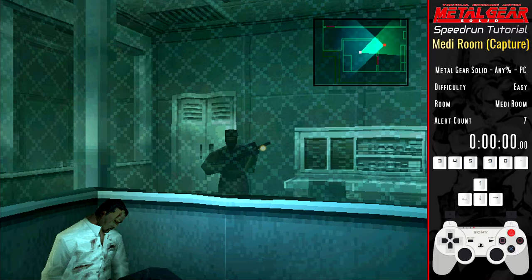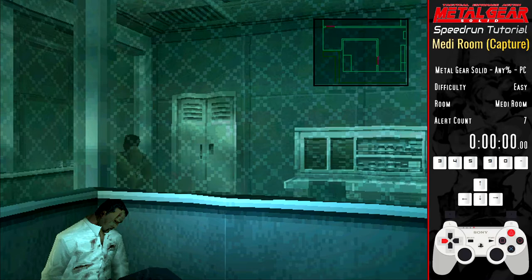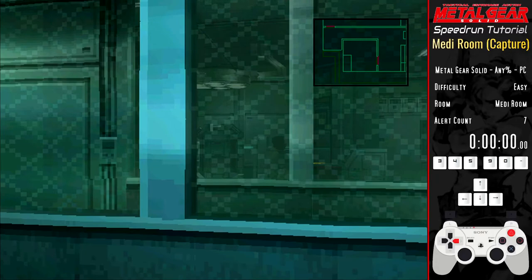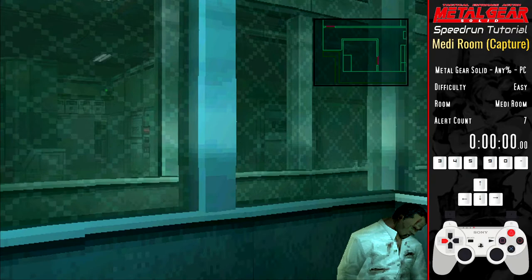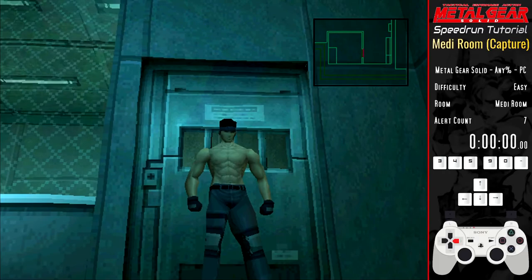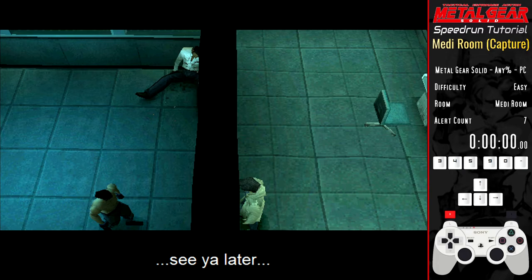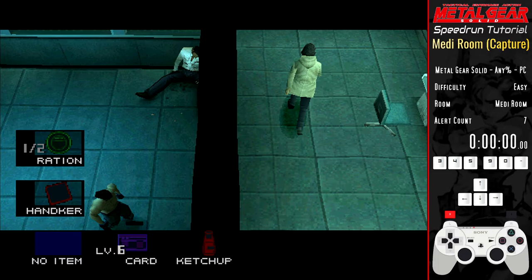Eventually Johnny will start having stomach problems again and run off to the toilet. Then Otacon will appear, so run over to the door and wait for him to reach it. Hold X during this unskippable dialogue to skip the upcoming cutscene, which will then go back into some more unskippable dialogue. During this dialogue hold L2 so that as soon as it ends you open the item menu. Hold up to scroll through the menu twice and equip the ketchup.